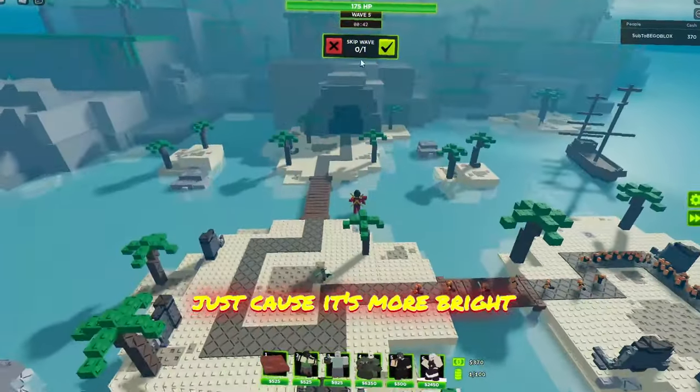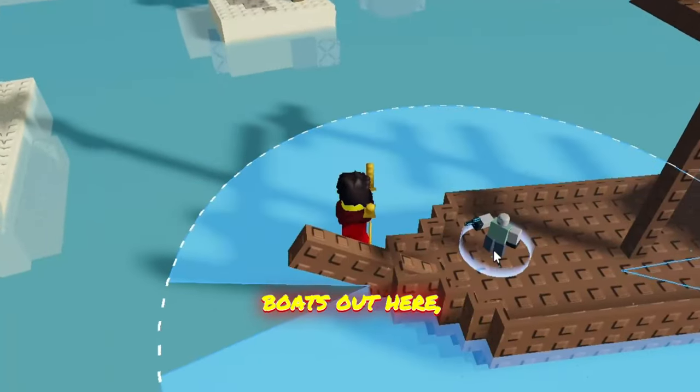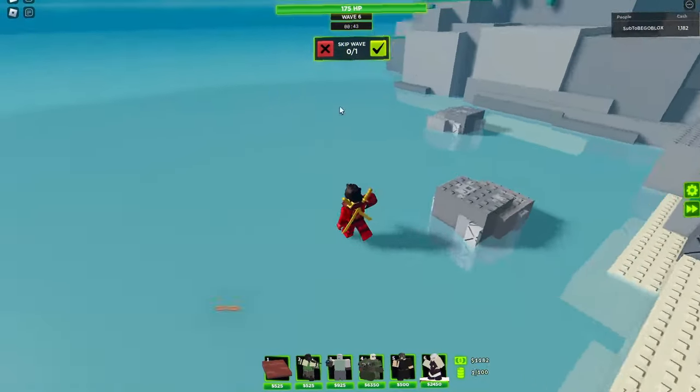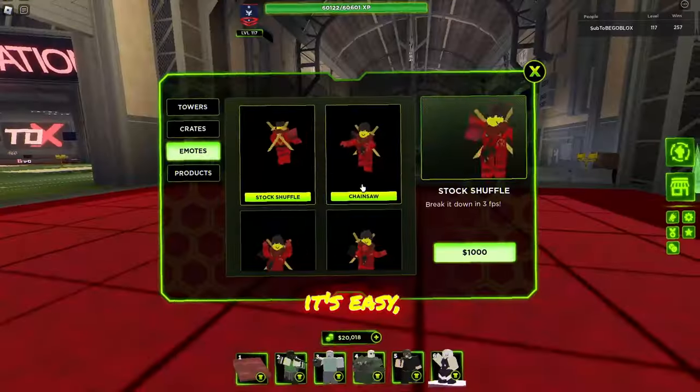We're going to move on to this other map and I like it more just because it's more bright and it's also an easy map. You can actually place stuff on the boats out here and also the rocks, once I pan over — yeah there you go. This map is probably going to be pretty good for beginners.